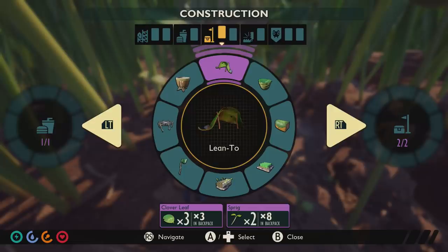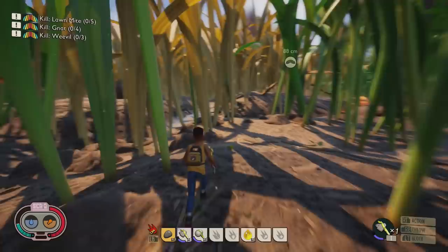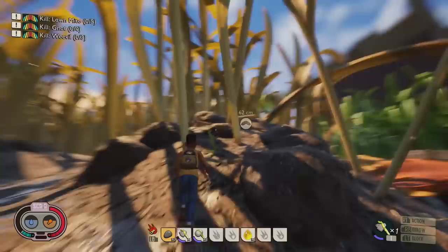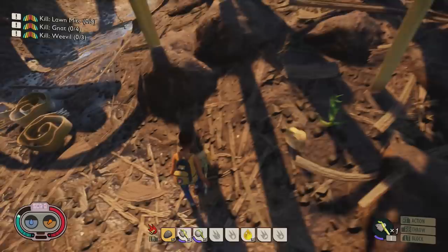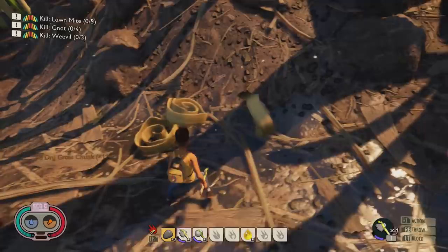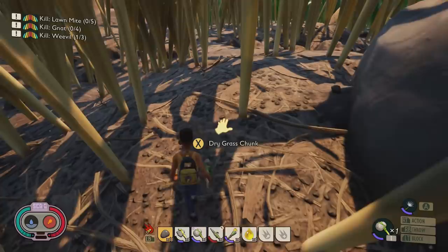Most importantly, you need clover to make a lean-to to save your progress. Dry grass is the discolored stuff — you'll find it all over the map, with a huge amount near where you spawn. Just like normal grass, chop it down to get three or four bits. These do go in your inventory — don't forget to also get the bit sticking out. You'll need dry grass to make torches.